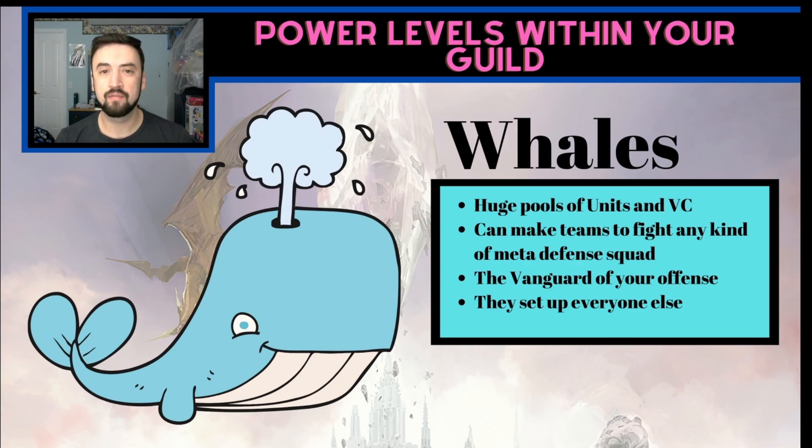Every guild is going to have its whales, or at least its whaliest players. These are going to be the vanguard of your offense — the people you want attacking first, hitting those full health teams, and really trying to counter the meta. These people have variety in what they can play because of their large champion pool and large vision card pool. Help set them up and help them understand that Ruinstern-Leela evasion teams are the meta right now. Encourage your players who can counter that to counter that.